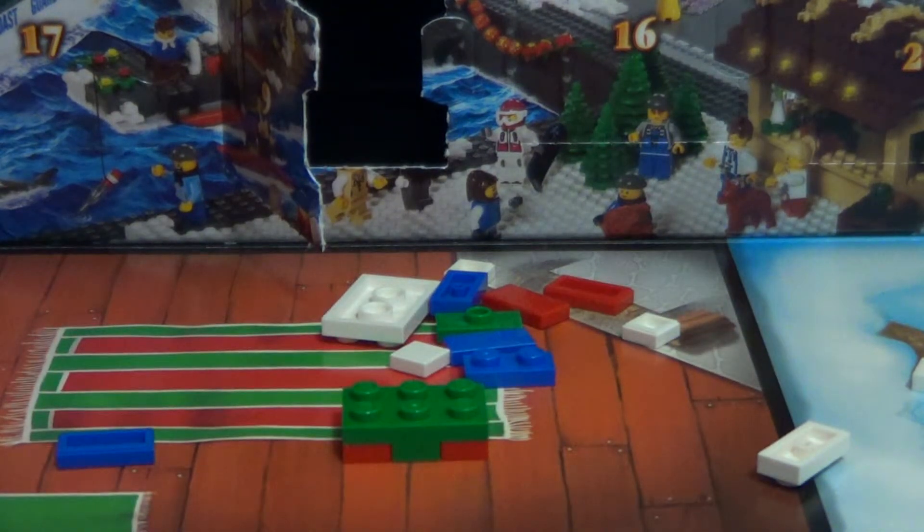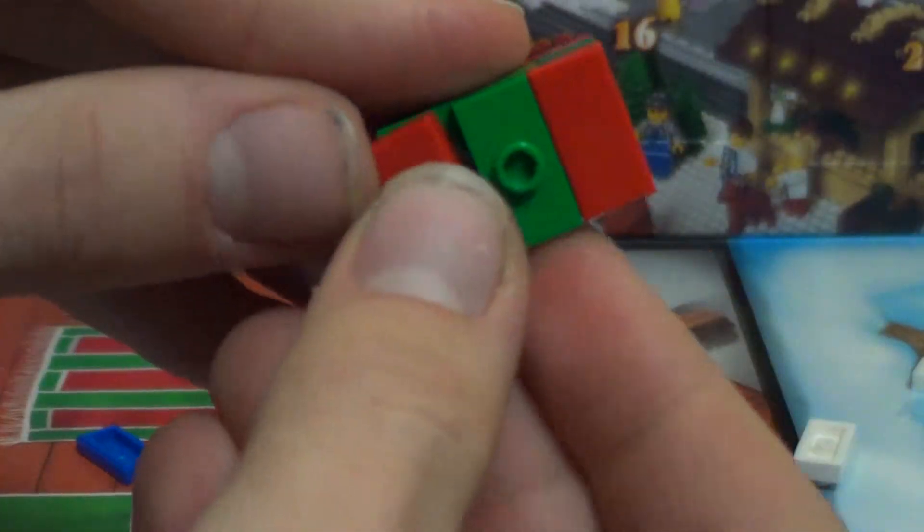Okay, then you get this red piece, so it looks like that now. Then you get a green piece, which is this one. And you get another red piece — looks like that. Then you just get a white one right here, and just stick it on like so. So there's your first gift.